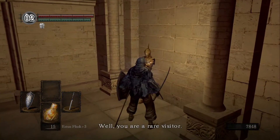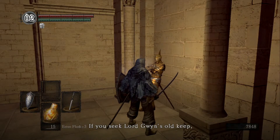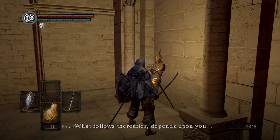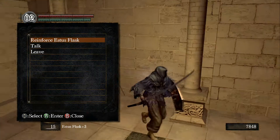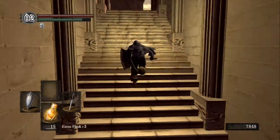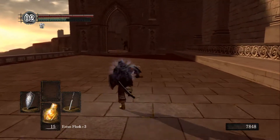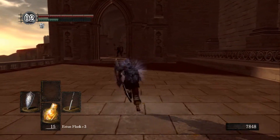On the way before I came here I went to the merchant in the Undead Berg — the first merchant — and bought some Lloyd's Talismans. They're like a thousand each, not much, but I got a few of them because there are quite a few mimic chests here. I will clearly show you how you can tell the difference. We're going to go back in there because there are three chests up here.